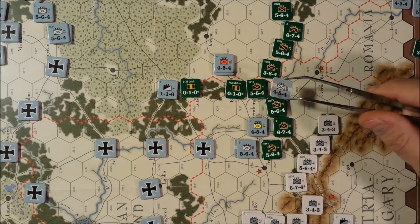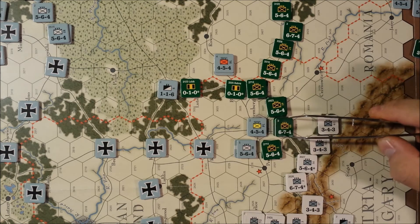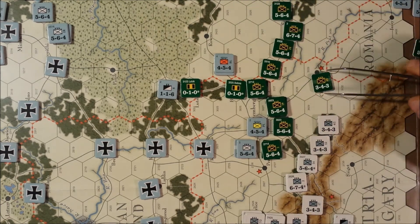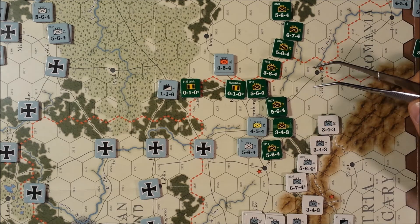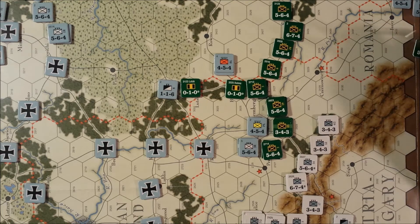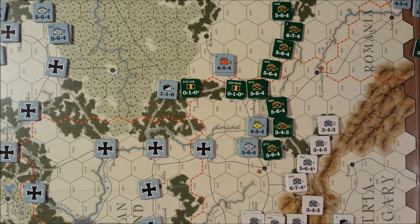So the Germans will lose one of these two — this is a one-step unit — and the Russians will reduce this unit to its reduced strength side. That was a total failure. That is the entire Russian player turn. Let's check for attrition. Everybody should be okay up here and up here as well, so attrition is good. That's the entire Russian player turn.